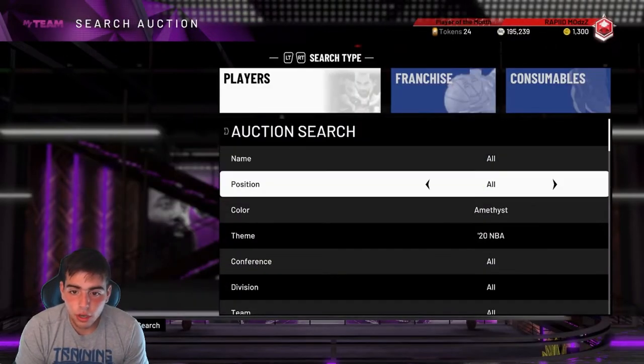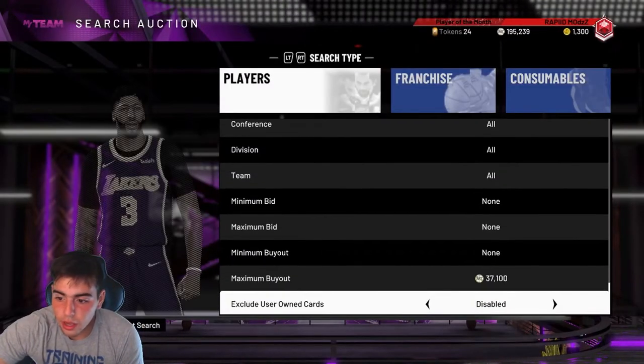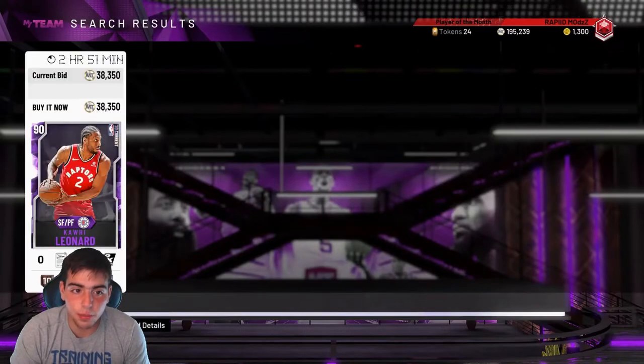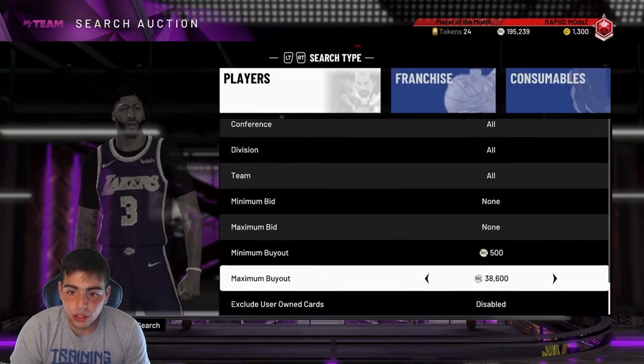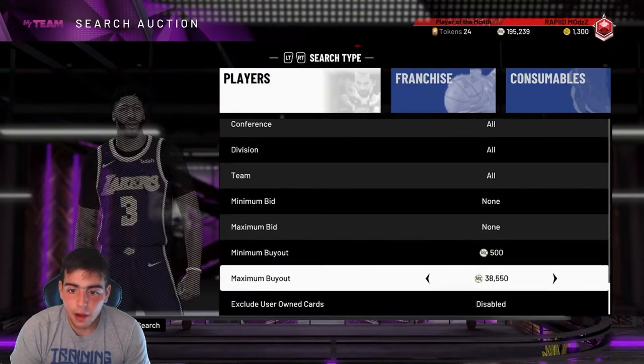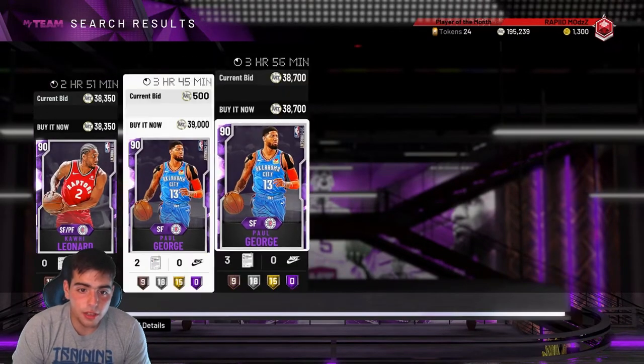I say all these cards go down about 8 to 10K, so get ready for that. You're gonna make a ton of MT. New content might drop Friday, but definitely tomorrow I would say. Since new content is coming tomorrow, get ready for this filter. If you have any silvers or bronzes, sell them too.